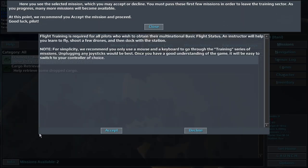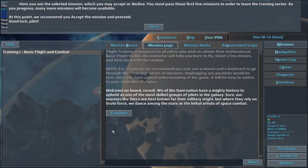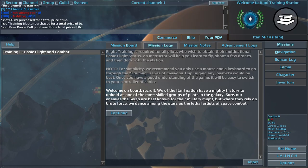Here you see the selected mission, which you may accept or decline. You must pass these first few missions in order to leave the training sector. As you progress, many more missions will become available. At this point, we recommend you accept the mission and proceed, recruit. Good luck, Pilot. We of the Itani Nation have a mighty history to uphold as one of the most skilled groups of pilots in the galaxy.